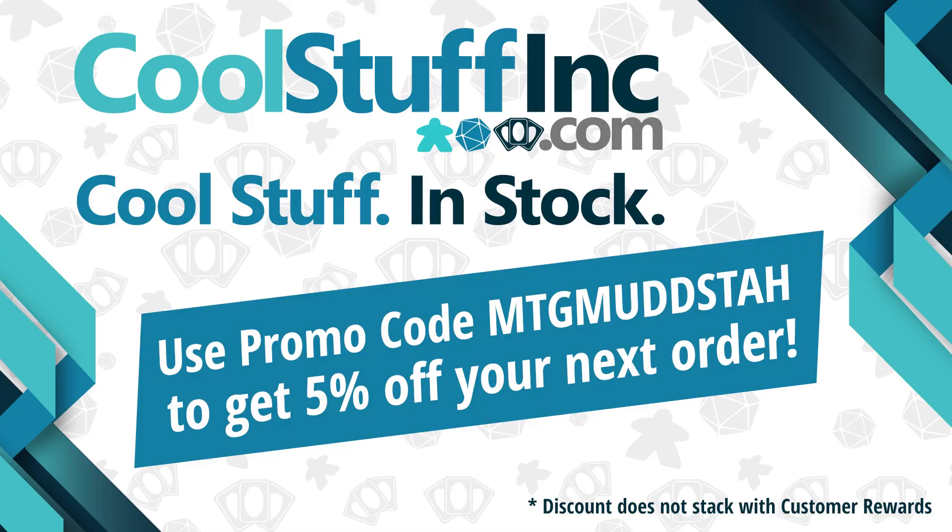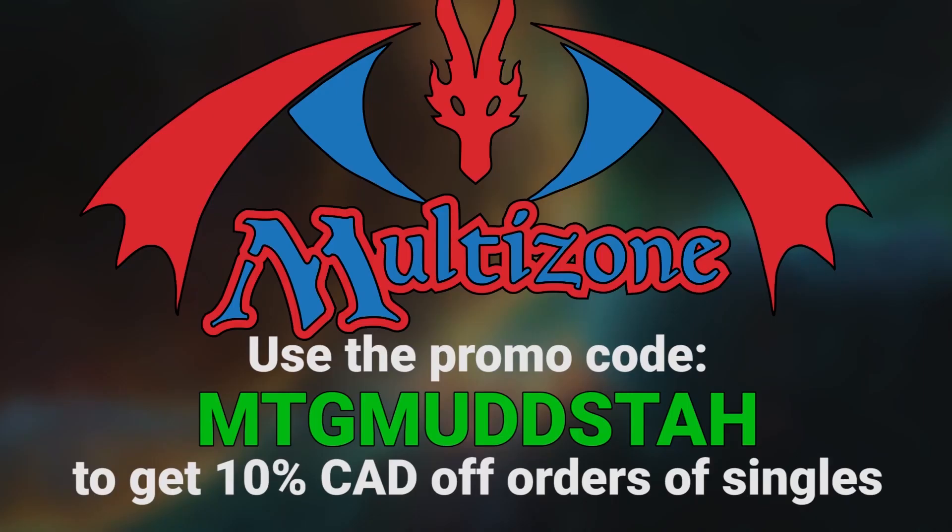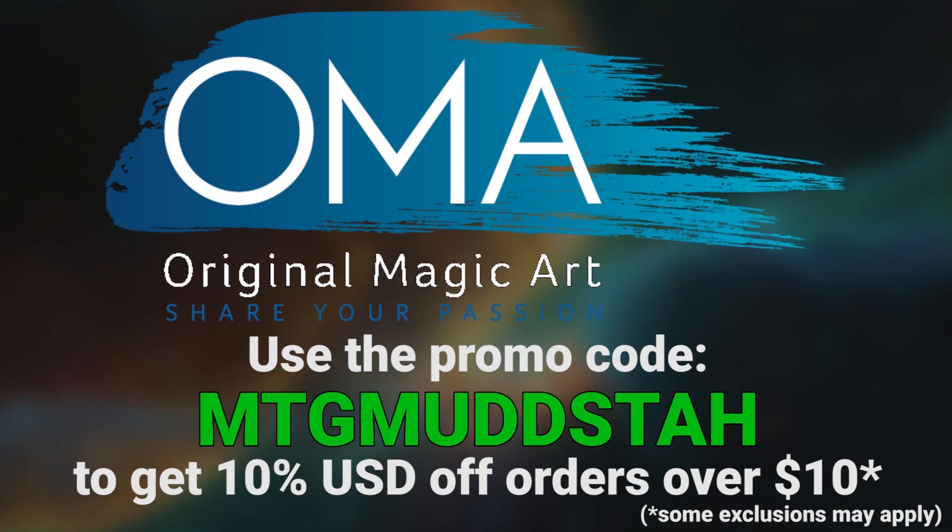This video is sponsored by Cool Stuff Inc. If you're looking for cards in the US, you can use the promo code MTGMudsta to get 5% off anything on the site. Or if you're in Canada like me, you can use the same promo code at Multizone to get 10% off your orders of singles. If cards aren't what you're looking for, Original Magic Art has playmats, tokens, and sweet art — use that same promo code to get 5% off your order there.